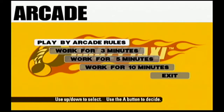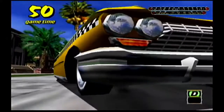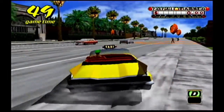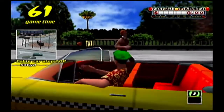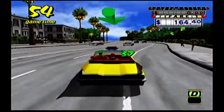Crazy Taxi was released in arcades in 1999 by Sega on their Naomi hardware. Short for New Arcade Operation Machine Idea, the Naomi hardware was an evolution of Sega's Model 3 arcade hardware. While the Model 3 operated with individual PC boards for each game, the Naomi adopted the Neo Geo MVS's design of ROM cartridges that were interchangeable, thereby making it possible to swap almost any game into any given cabinet.